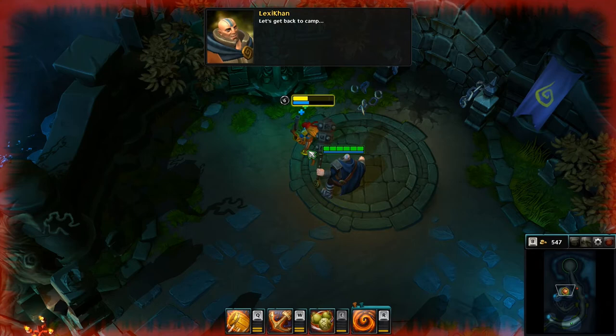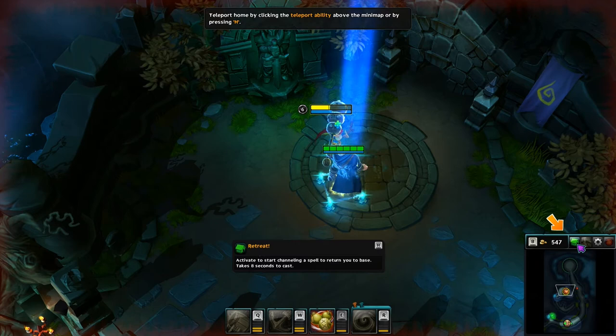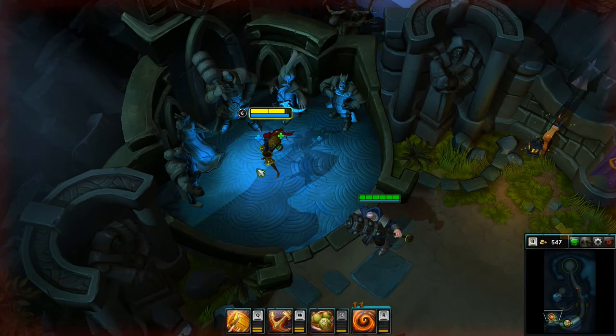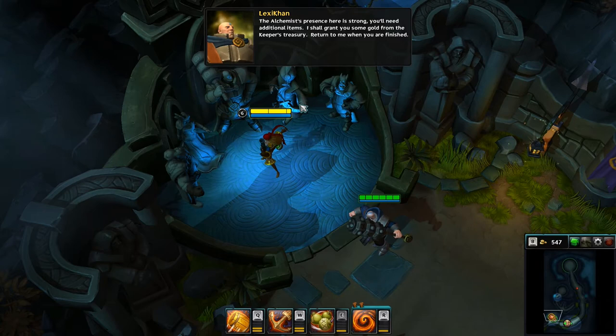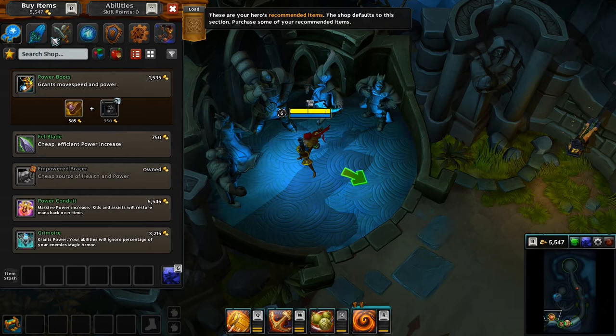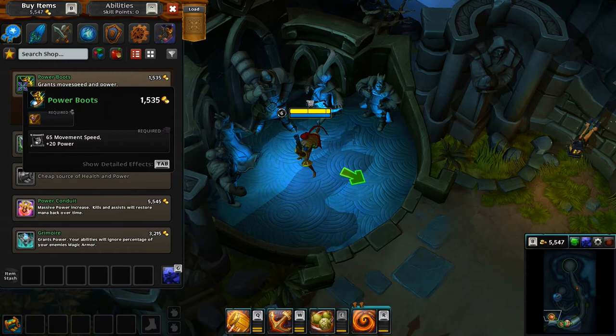So can you teach me that move sometime? Let's get back to Ken. Head home by clicking the teleport ability. Okay, I'm trying to figure out what just happened — if that's an actual move. The alchemist's presence here is strong. You will need additional items. I shall grant you some gold from the keeper's treasury. Return to me when you are finished. Open the shop. These are your hero's recommended items. The shop defaults to this section. Purchase some of your recommended items.